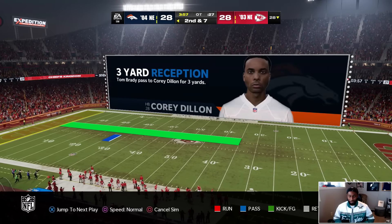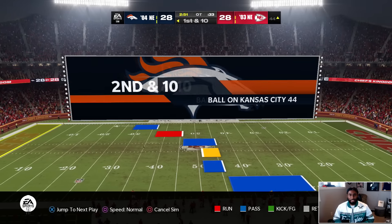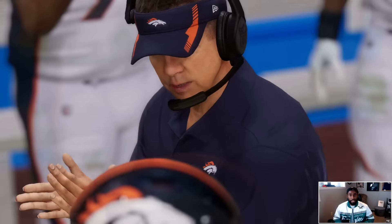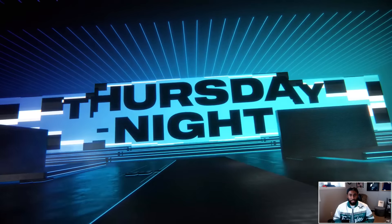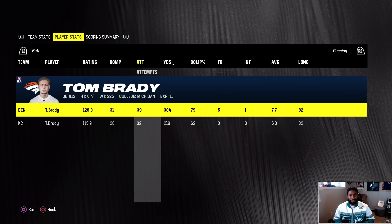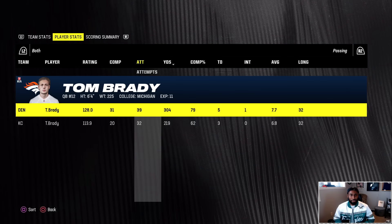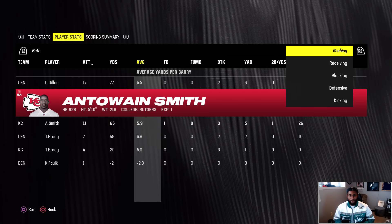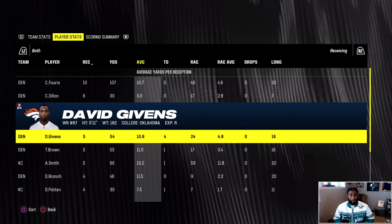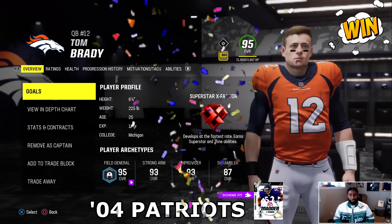In overtime, the 04 Patriots have the ball first. Both teams would possess the football, but the 04 Patriots score a touchdown on their first drive and win the thriller 34 to 28. Brady from the 04 team: five touchdowns, one interception. Brady from the 03 team: three touchdowns, no interceptions. These were the two best teams of the Brady era according to Madden — and it was Christian Foria going crazy, with four touchdowns by David Gibbons. Player of the game has to go to Gibbons. That's how the Brady tournament ends.